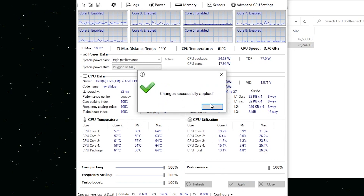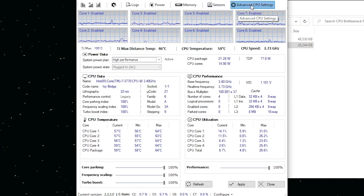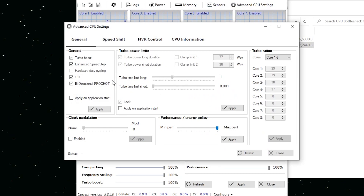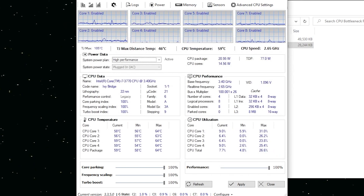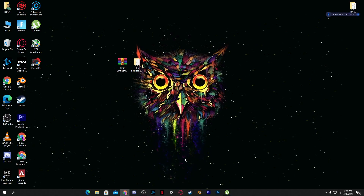After selecting High Performance, click Set as Activated, then click the Apply button and click OK. Go to Advanced CPU Settings — set the Performance option to Max Performance, apply the settings, and close out QuickCPU.